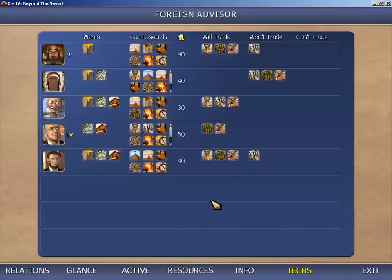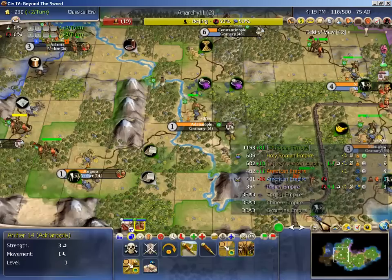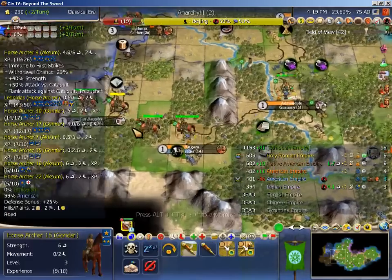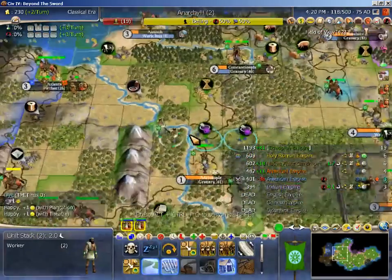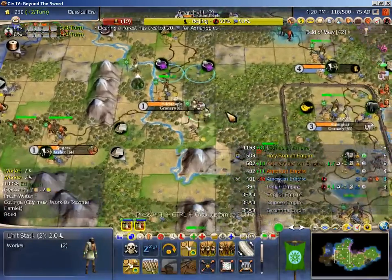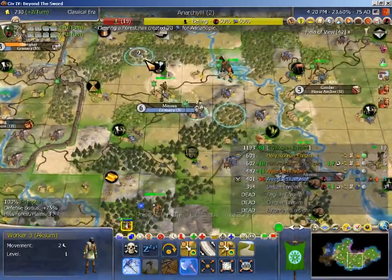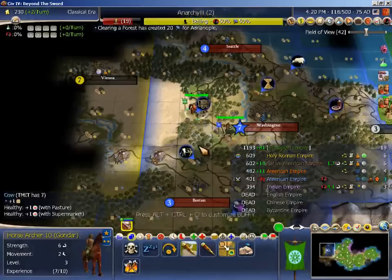I could trade for Math - I should have probably, but I don't really see it making a difference. What am I gonna do with the research calendar? I think I have all the techs I need to either win or lose this game depending on if I run out of money. I definitely need Slavery - it's gonna cost me money, but I need to get those courthouses whipped because I am going to be struggling with strike very soon.